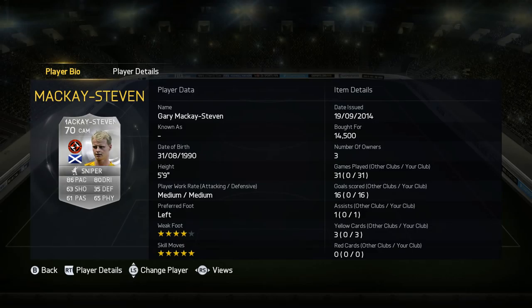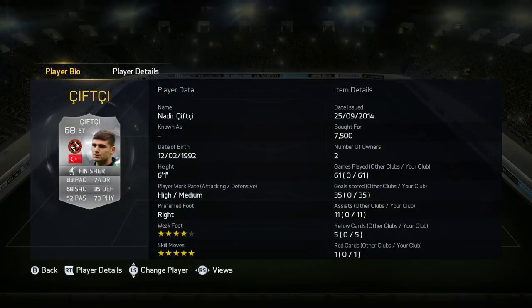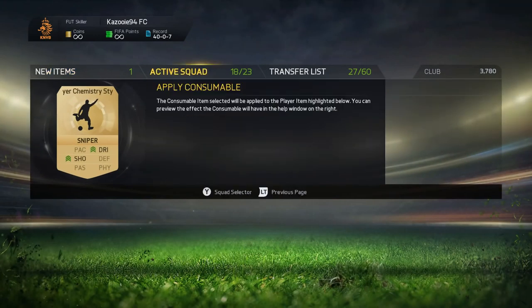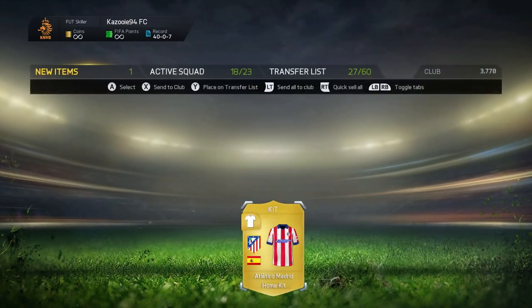The other center attacking mid is Gary McKay-Steven — this year he's a center attacking mid instead of a left mid as he was last year. He's absolutely awesome, scored 16 goals in 31 games, picked him up for about 15k, though he's dropped to around 8k now, so give him a try. The striker is Sifchi, also from Dundee United in the Scottish League, five-star skills and four-star weak foot. Played 61 games with him so far — 35 goals, 11 assists, five yellow cards and one red card. There will be a link in the description to the team so you can check out prices.